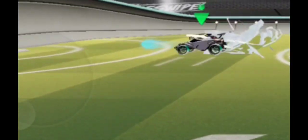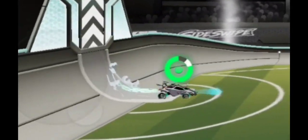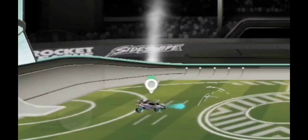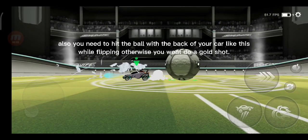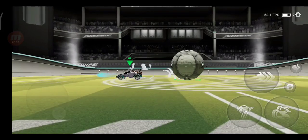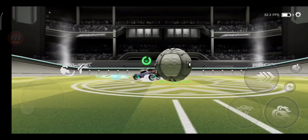You have to do this with your joystick while flipping. If you're on the ground, double press jump fast. If you're in the air, press jump once, or double if you want. You need to hit the ball with the back of your car like this while flipping, otherwise you won't do a gold shot.